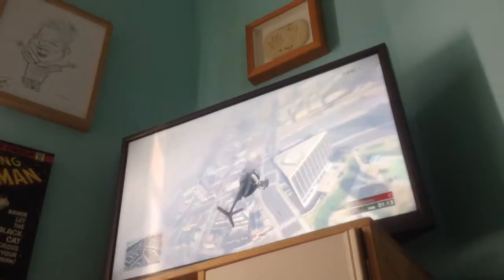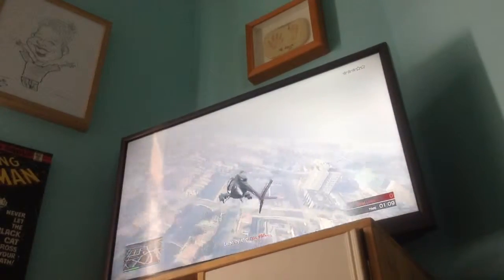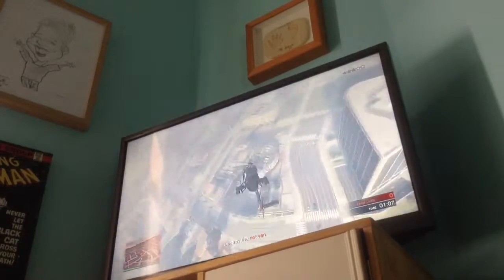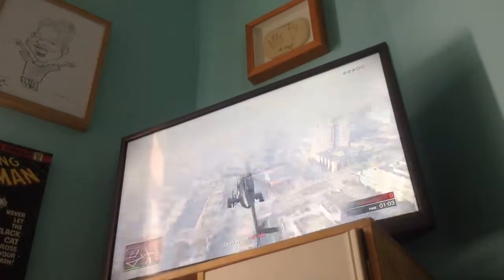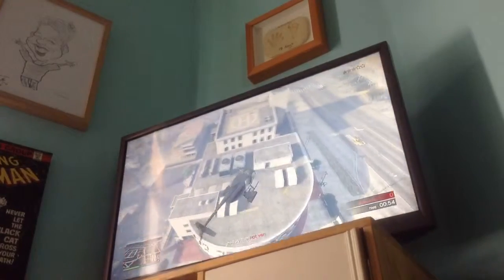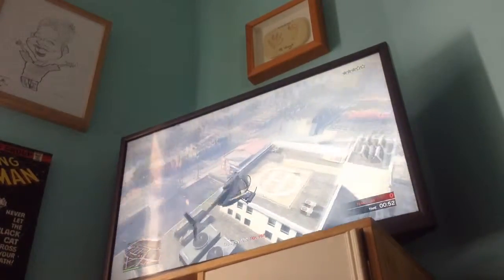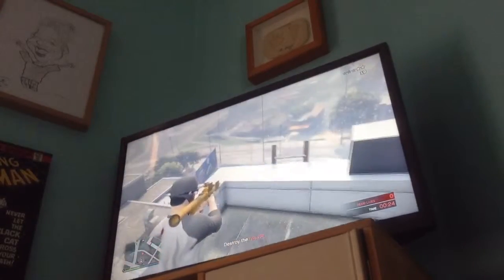Now I'm going to show you what to do for the riot van. What you want to do is go to the police station right here, and you're going to want to fly onto this helipad — you can see it right under me now. Not that one over there, this one right here. I only have 57 seconds — oh no, do not block!